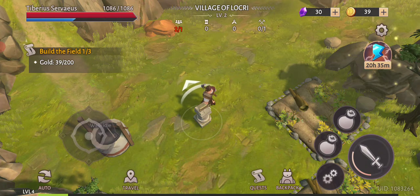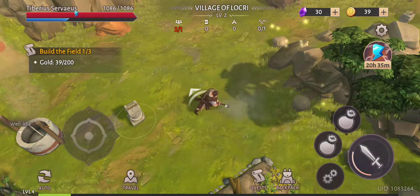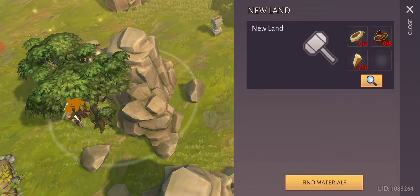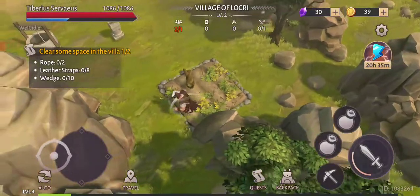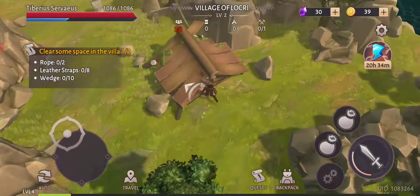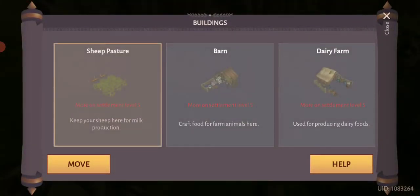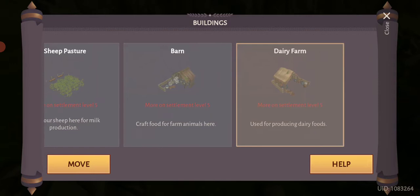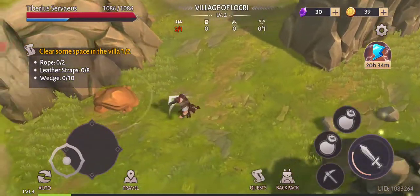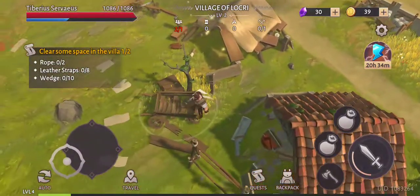What we want to do is build a field — let's find the materials. It looks like we can't make the field right here yet. We need to develop the settlement to level five first, so the village itself needs to be upgraded before we can do that. Now we need to clear space for village number two.